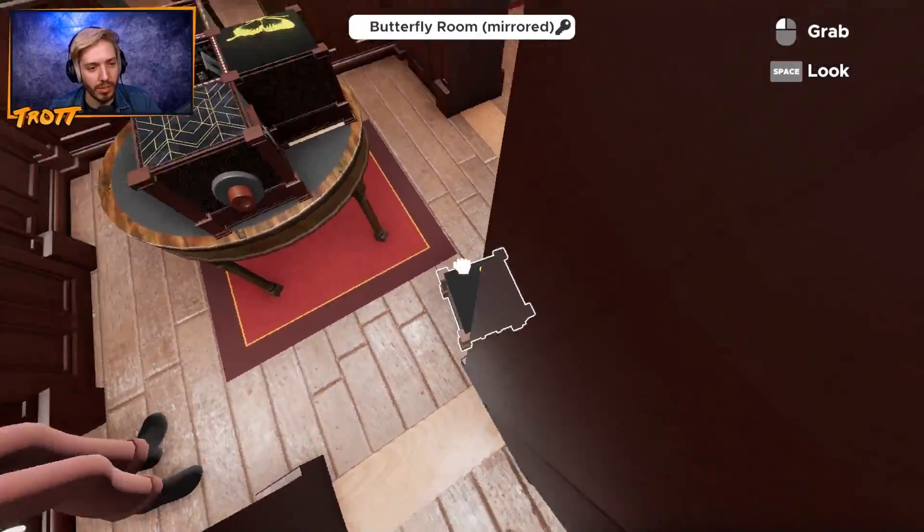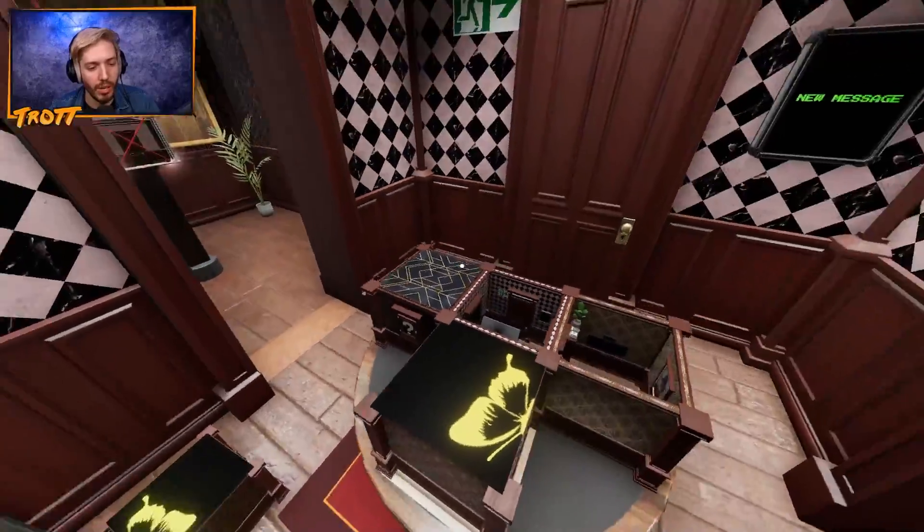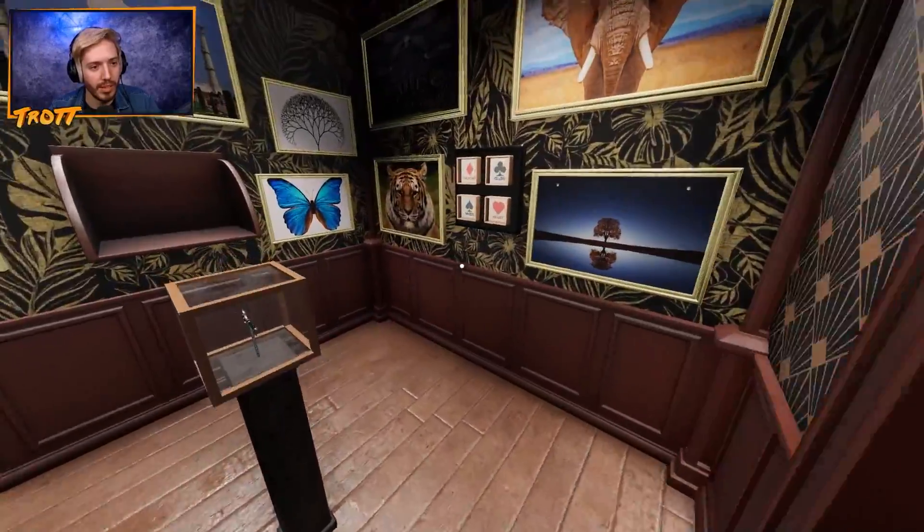Try it. What happens if... Oh. What if — guys? Oh, there's a heart, a spade, a diamond and a club in here. Oh, in the butterfly room. Oh, so there's so much information on this room.